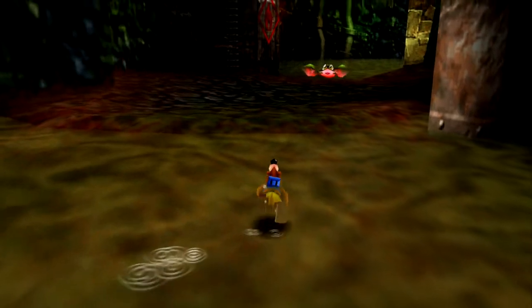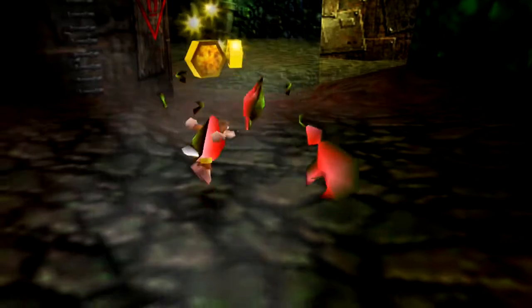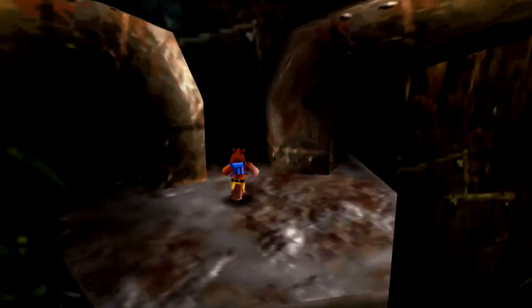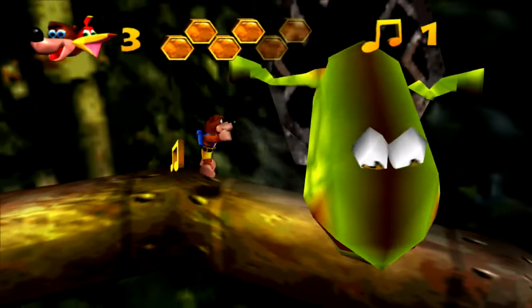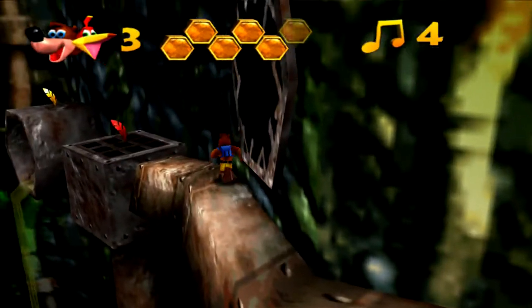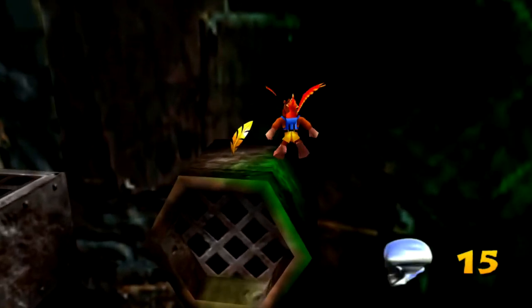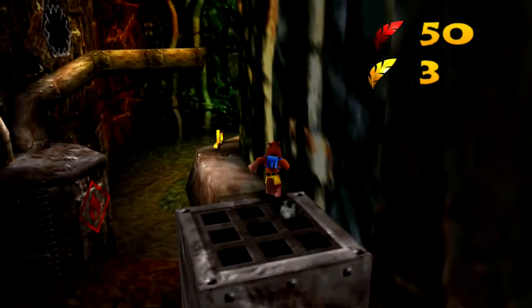So here we are in Clanker's Cavern. Music's pretty great — we've still got more of these guys to deal with. Listen to the music for a moment. You can see it's kind of got this whole metal dealio going on. So you can just kind of preemptively do one of Kazooie's attacks to get rid of enemies. We have another one of those golden feathers, which we'll find out more about eventually. Got ourselves a Mumbo token. It's kind of like a machine-type aesthetic.